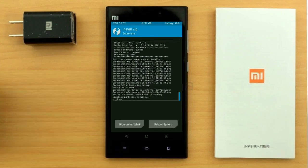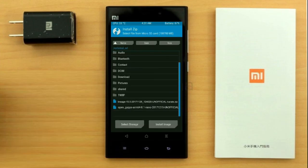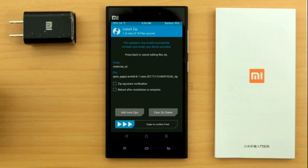Click on the add more zips option. Select the GApps. Friends, here I will choose the nano version of GApps. The versions available suitable for this ROM are: pico, aroma, stock, and micro. After selecting this, swipe right to install.